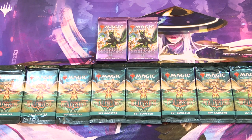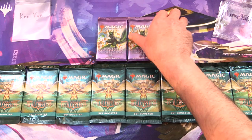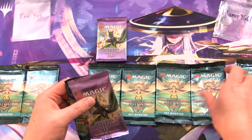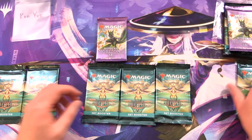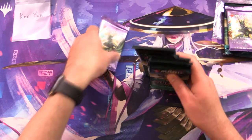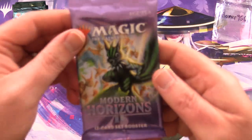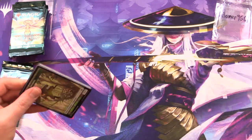Today on MTG Unpacked, we're getting stuck into a bunch of Streets of New Capena set boosters and Modern Horizons 2 for Patrons. Today's Patrons are Ken Yu and Homer9561. So grabbing one of these and two of these for Homer9561, and one for Ken. Let's get cracking — thank you for being a Patron, Homer9561. Any Patrons get the Rares, Mythics, Foils, and anything over a buck, along with the art cards and anything from the list.